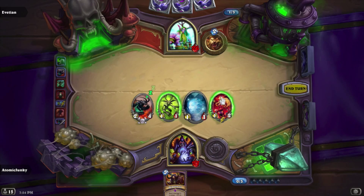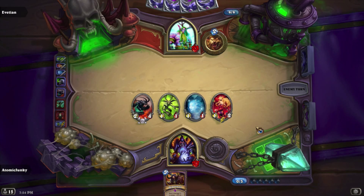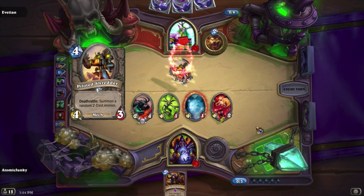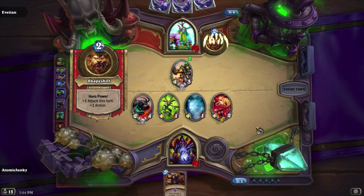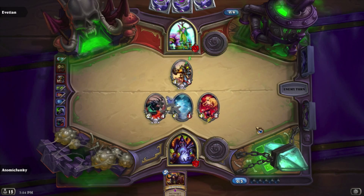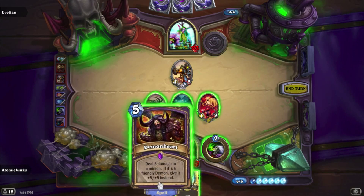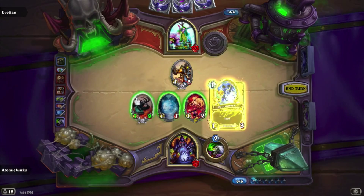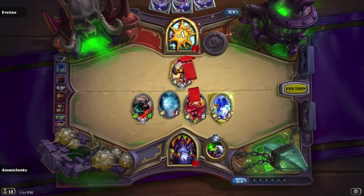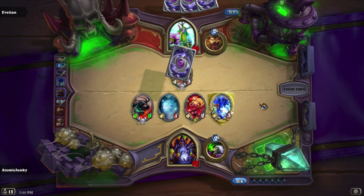If our Imp here survives we will make him a 6-6 next turn, or we could buff our Imp Gank Boss with this - which is also a good start. He is killing the Imp here. We buff up the Imp Gank Boss, make it a 7-9, bring the Voidcaller out and attack his face - so he is down to 14 already. He could taunt and kill it but not clear any other minions with what he has on the board right now.